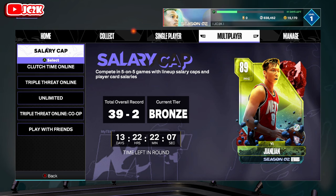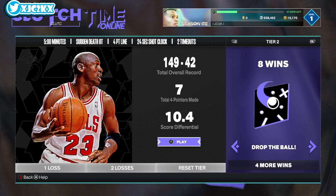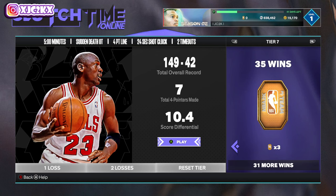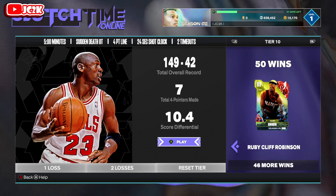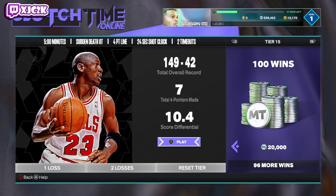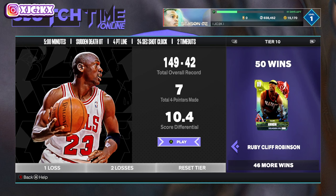Online, Salary Cap reward is Ruby E and Dishinger at the end. Clutch Time Online breaks down as: a deluxe badge pack at 5 wins, 2,500 MT at 10, a token at 15, 5,000 MT at 20, two tokens at 25, 5,000 MT at 30, three tokens at 35, 10,000 MT at 40, four tokens at 45, then Ruby Cliff Robinson at 50. After that: a door open at 60, 5,000 MT at 71, another door at 80, 5,000 MT at 90, and 20,000 MT at 100.